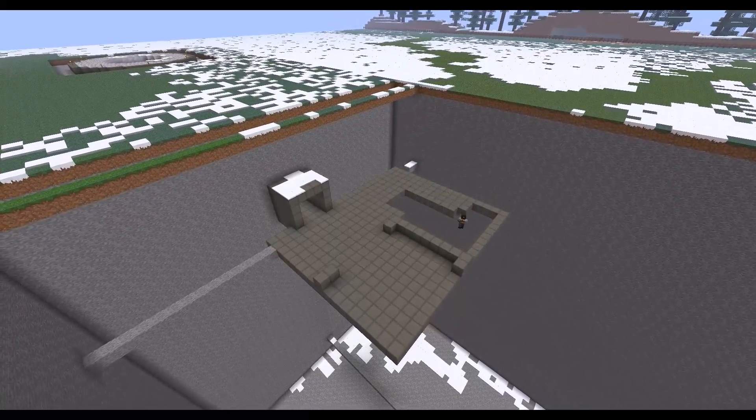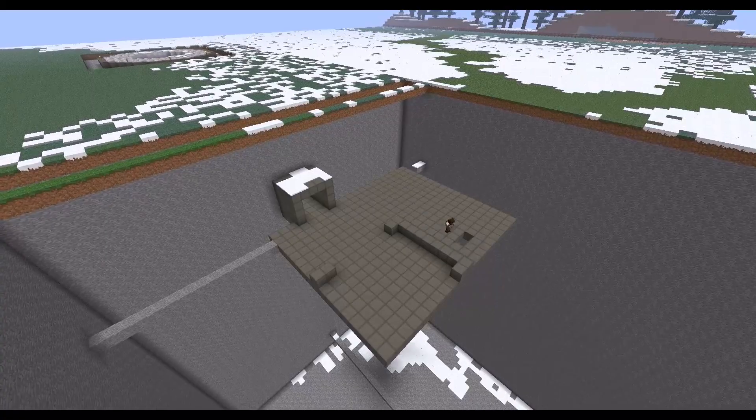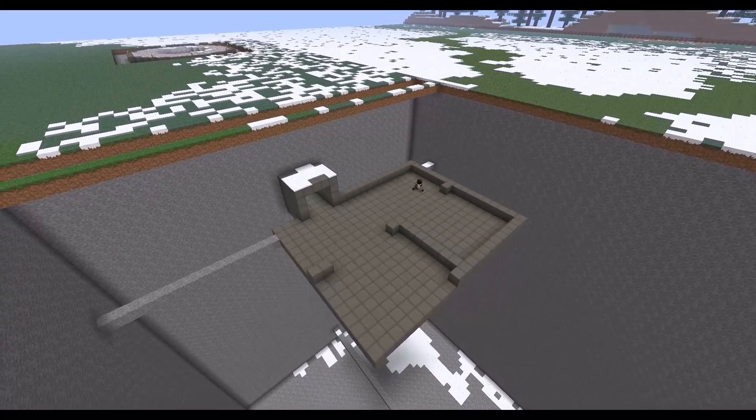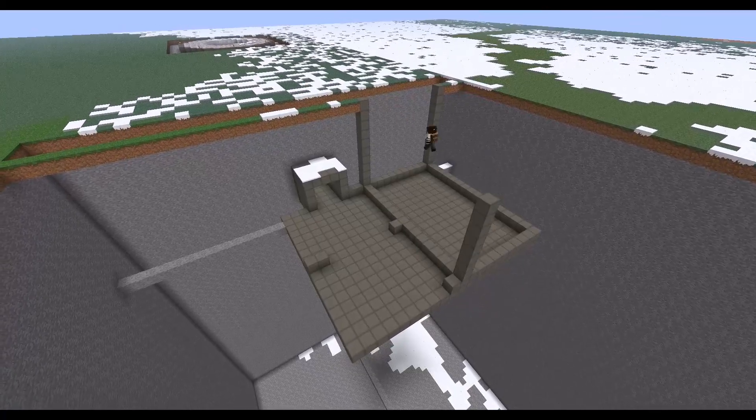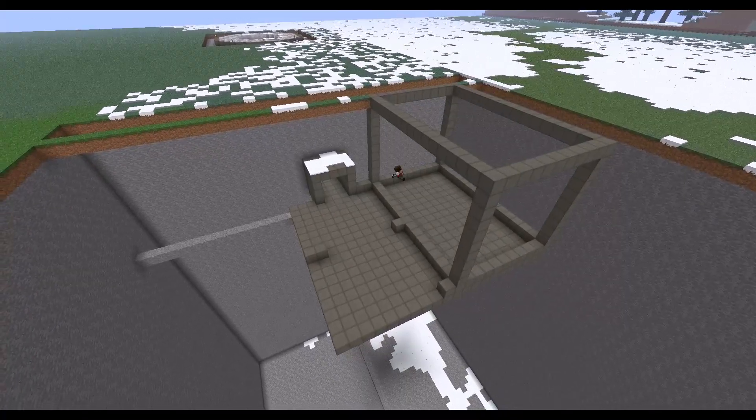We are here creating the lock area. This is where there's a bunch of blast locks to prevent people from getting in that are not supposed to get in, and also preventing things from getting out, like explosions.